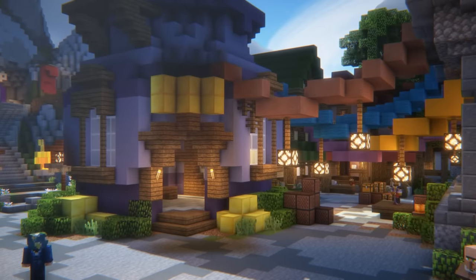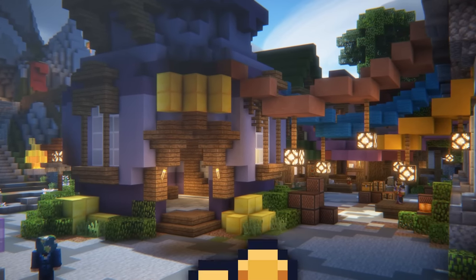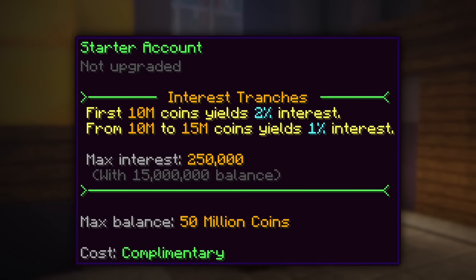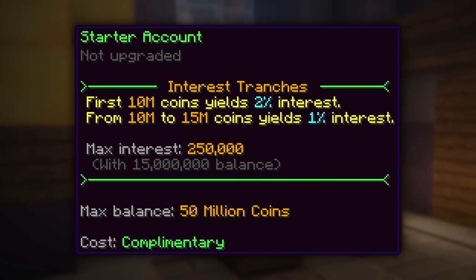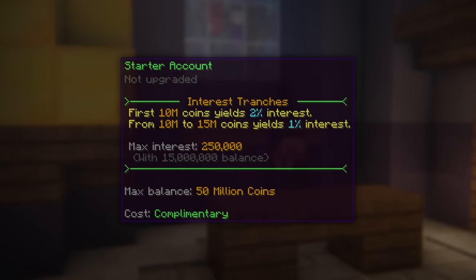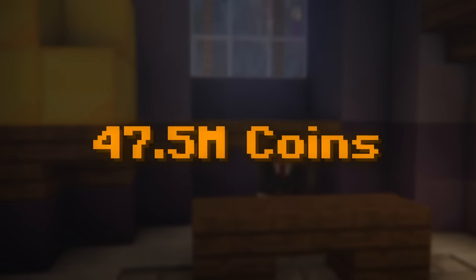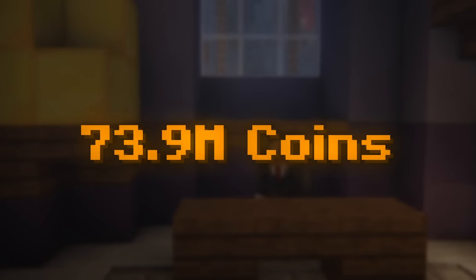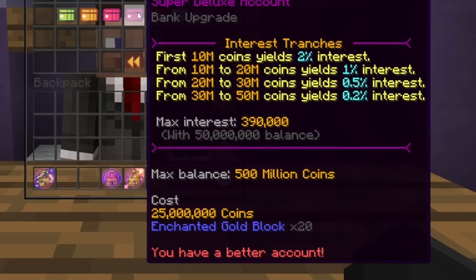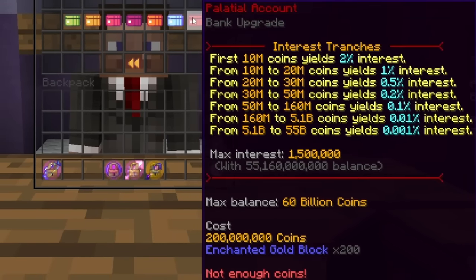Arguably one of the most underrated yet surprisingly useful ways to spend your coins is on bank upgrades and your bank interest. At first glance, getting a maximum of plus 250,000 coins every 31 hours doesn't seem like that much money, but this adds up very quickly the longer you play Skyblock. Upgrading your bank will increase how much you can store in it, as well as how much maximum interest you can gain, which can further increase the passive income that your interest generates.